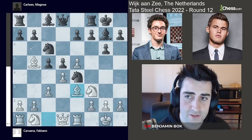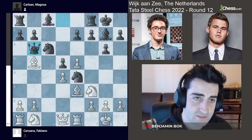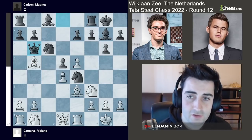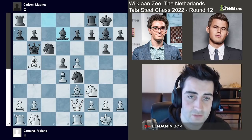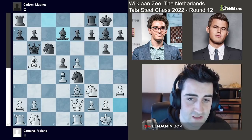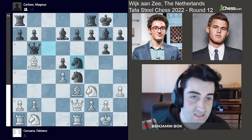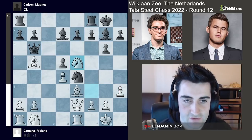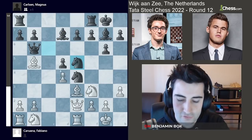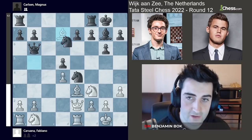Fabiano goes bishop b3, reinforcing the center. Takes, takes. Queen b6 by Magnus, hitting the bishop and eventually putting some pressure on the white center. Queen e2 by Fabiano and bishop d7. Now things are a bit tricky — if white plays a move like h3, black suddenly has a tactic: knight takes e5. The problem for white is if you take on e5, your bishop on b5 is hanging, and if you take the bishop on d7, black is going to recapture with the knight and win a pawn.